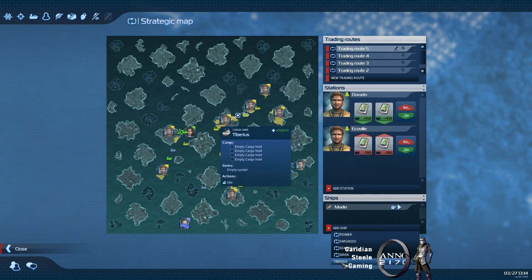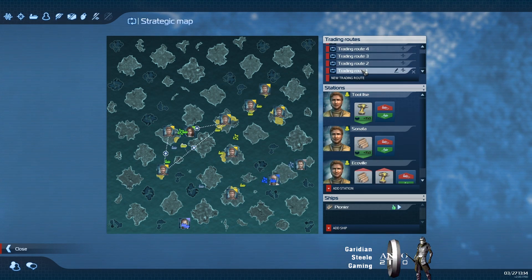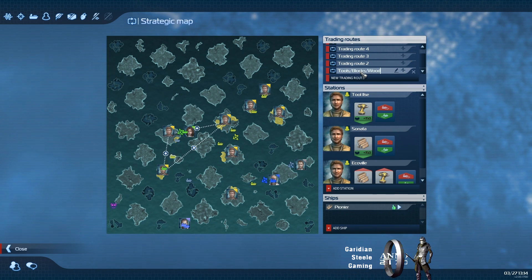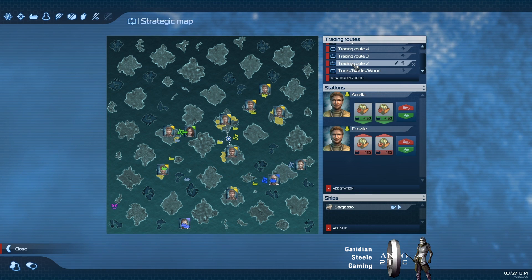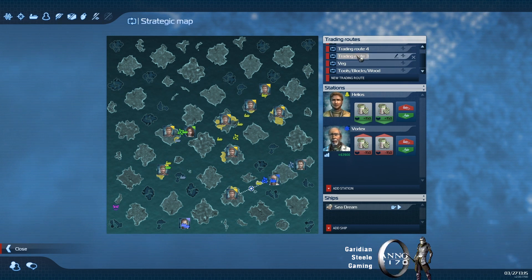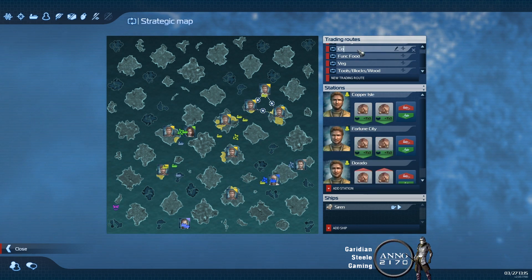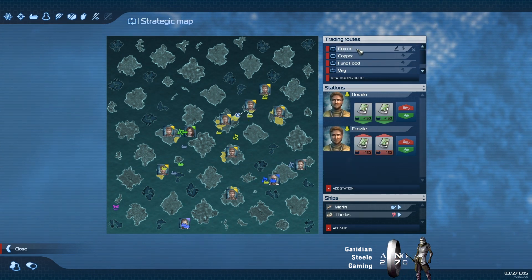Let's add Siberius. One other thing — we're going to rename our trade routes here. Wherever you see a pencil and a paper icon, you can hold down your mouse or double click. This is tools, box, wood, trade two — it's the mold. It helps later on if you want to find something fast. Copper. Communicators.